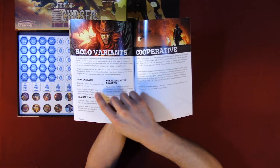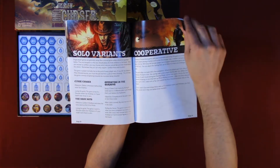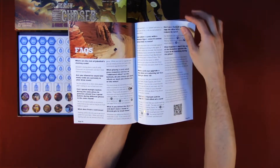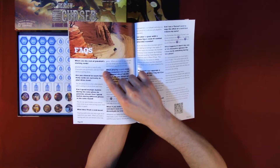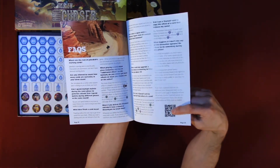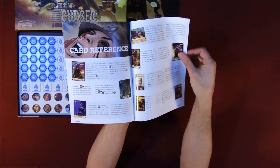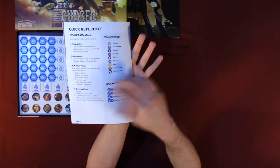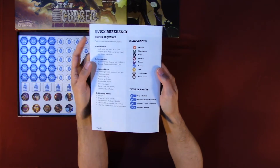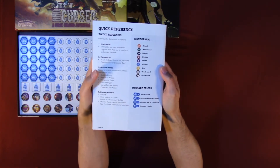The rulebook also includes solo variants: curse chaser, the dark arts, operating in the shadows, cooperative mode, facts, starting cards, card references, and a quick reference section covering the round sequence: improvised encounter, action phase, and cleanup phase.